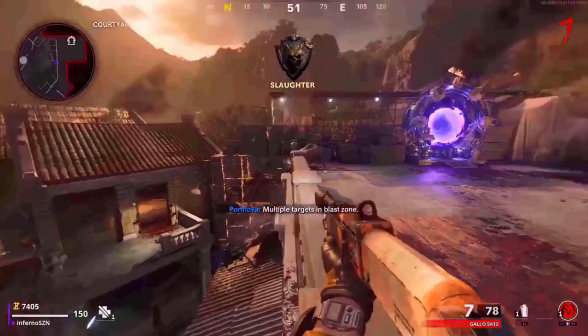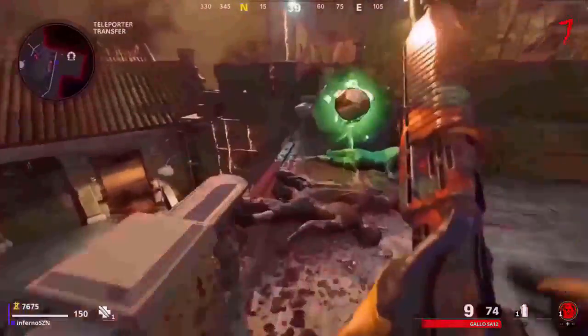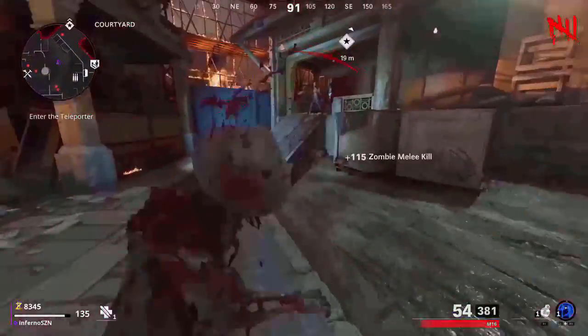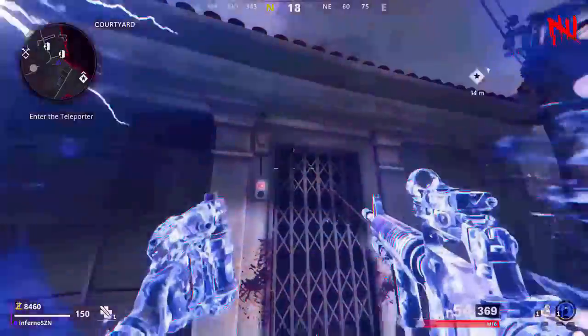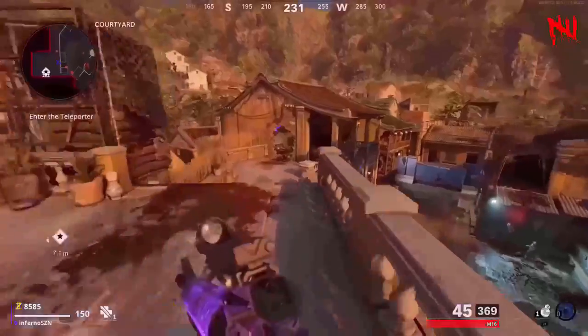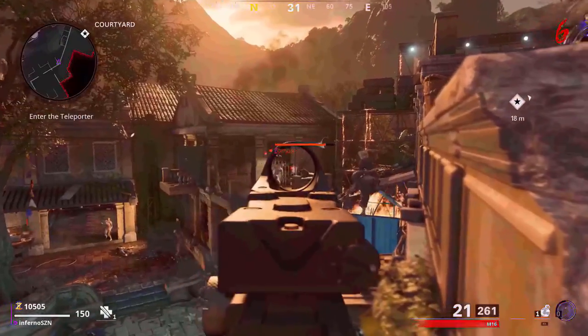This glitch affects all types of zombies, including the manglers and the mimics, and it'll work in the later rounds too, which makes it extremely effective. Another way you can do this glitch is by charging up your ether shroud, then you want to come where I do, use it, then do exactly what I do but go over here this time, and then you can kill all the zombies this way and you'll have the same effect.